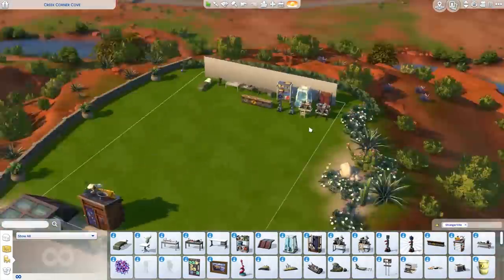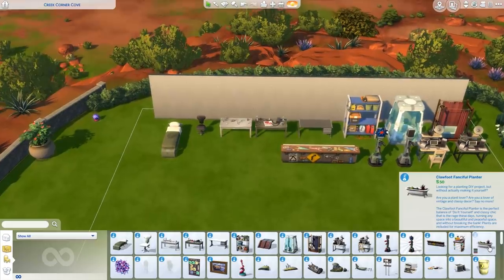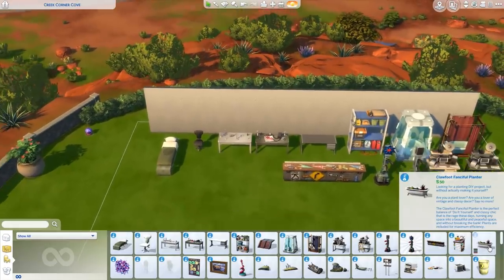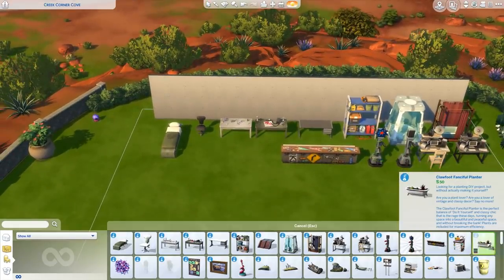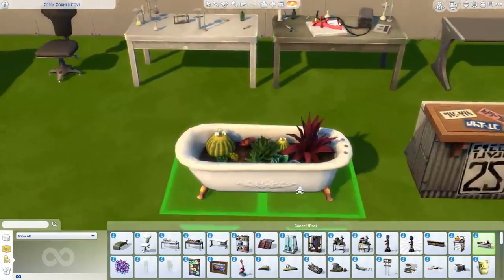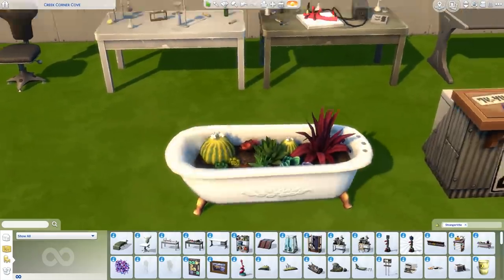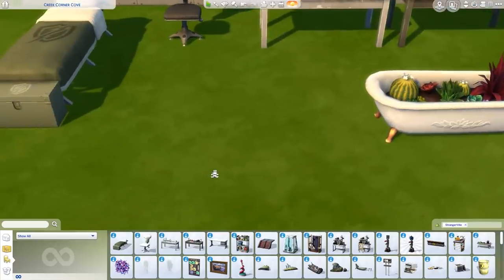Some of you were wondering whether the new shower tub from the Sims 4 StrangerVille trailer is actually playable — and it seems that it's only decor. It's called the Clawfoot Fanciful Planter. This is actually where plants have been planted inside of a tub. Yes, you've seen that correctly.